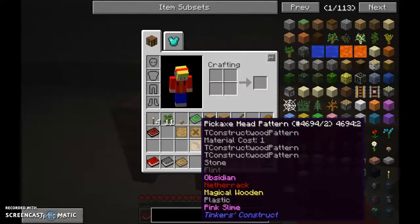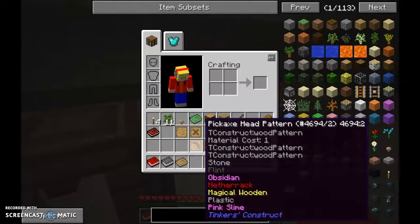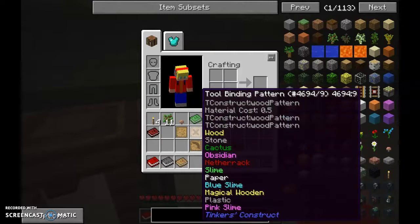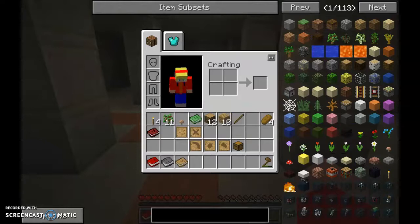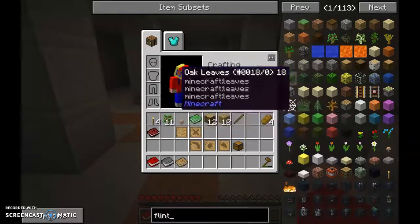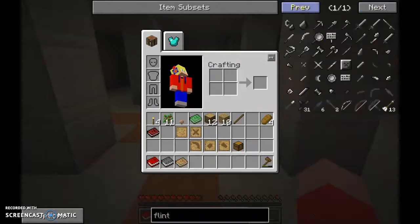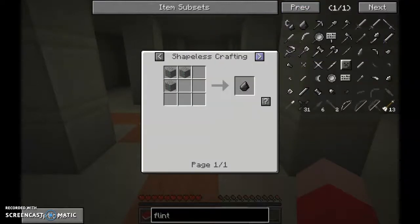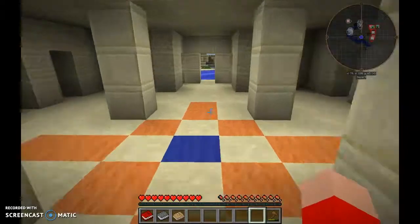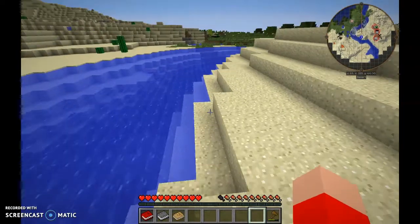First things first, let's look at the materials — stone, flint, obsidian, wood, plastic, pink slime. Same materials here as well — flint, stone, plastic. In the part builder you can make parts out of cactus, wood, stone, and loads of different resources. We need to get flint. You can craft it with three gravel, or you can just hope for luck and get it while mining gravel. There's gravel dead ahead of us.